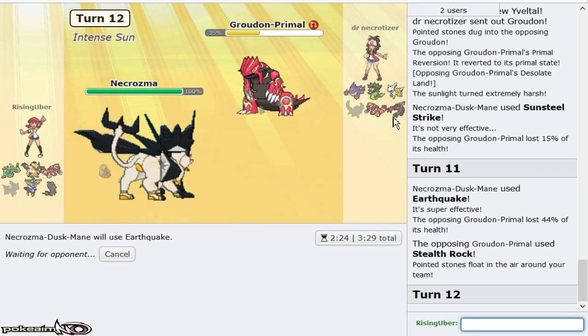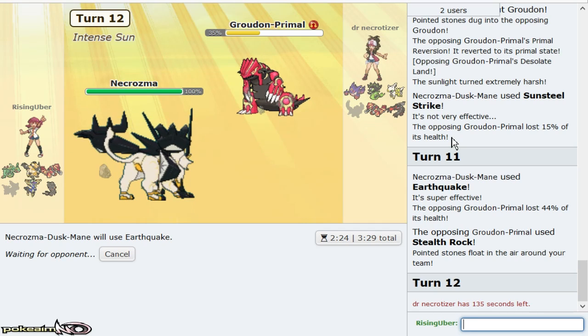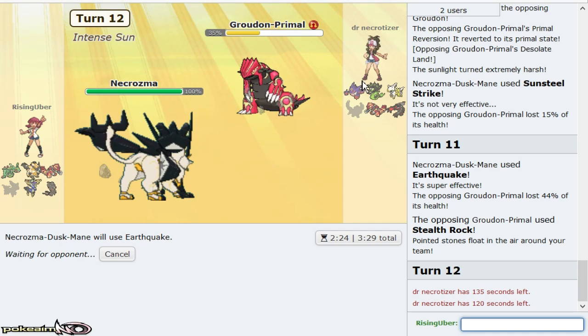Especially because of Yveltal, I'll live one Foul Play and then Sunsteel Strike into Weakness Policy Sunsteel Strike should knock him out. It would have been a really nice game plan had I got that Ice Beam damage off. But Marshadow is still looking very nasty, especially because Groudon is in range of Close Combat. Once Yveltal takes a Sunsteel Strike from Necrozma, it's looking good. Assuming that's Arceus Fairy though, I have to be a little bit careful.